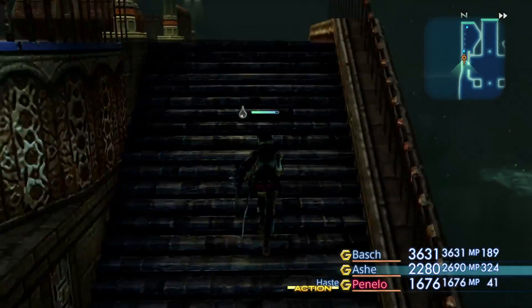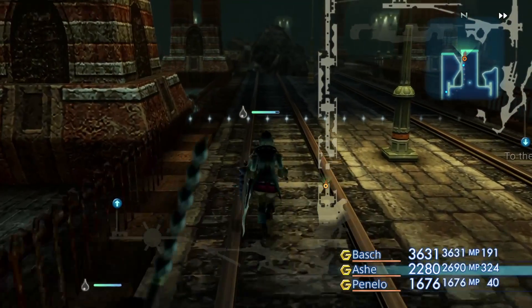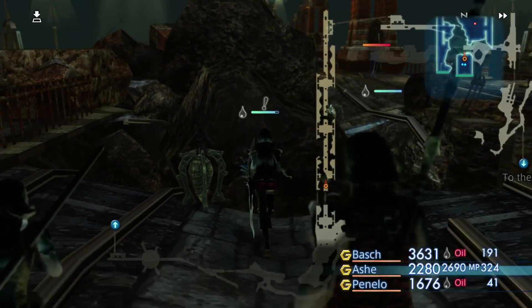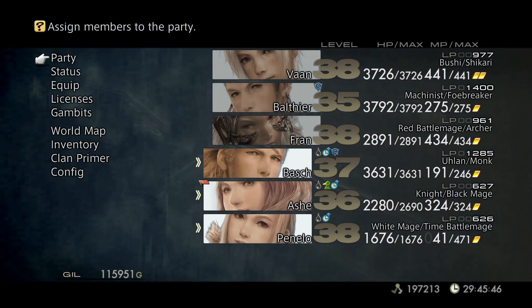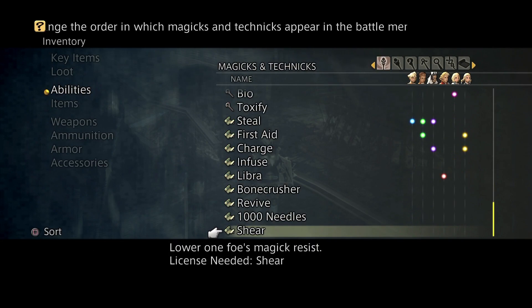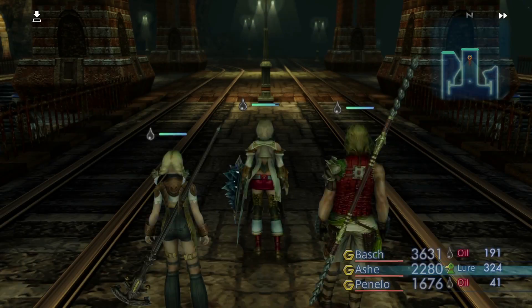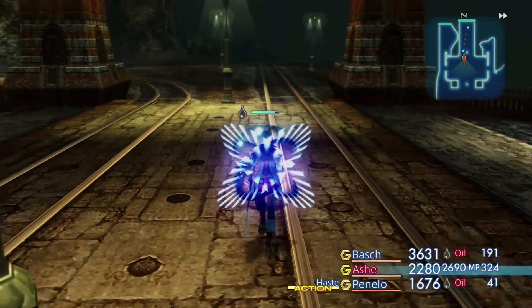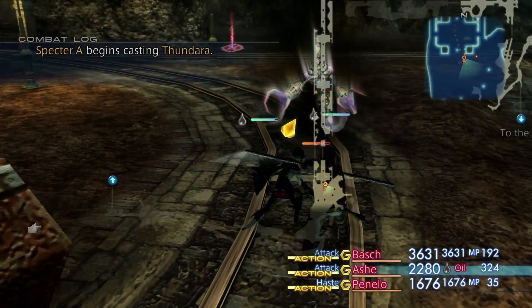Hopefully there's nothing over here that shoots fire, because we don't really have the ability to tank that very well right now. Let's go over here real quick. Sheer — what is Sheer? Sounds like an ability. Lower one foe's magic resist — that's actually pretty good. Potentially useful. I forgot there's specters in this area.